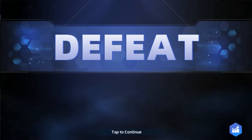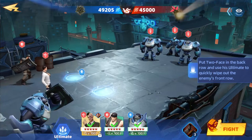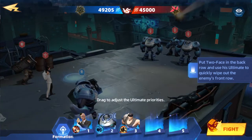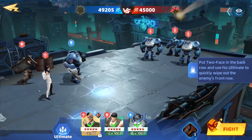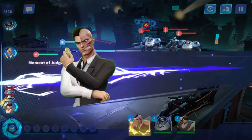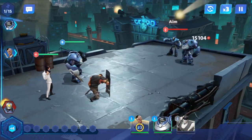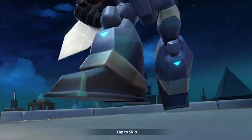I'm not sure what you're supposed to do here. Let's read this again. Two-Face in the background uses ultimate to quickly wipe out the enemy's front row. The only way we can do it any quicker is just let it do its adjustment. Let's just put this guy in front and let it go on auto. We figured that one out.